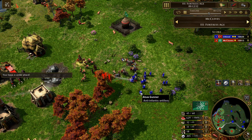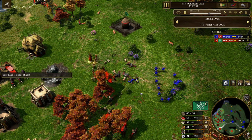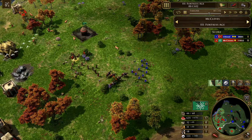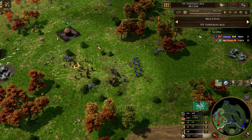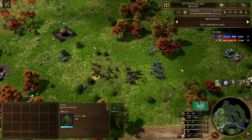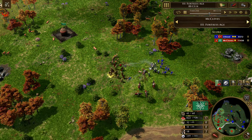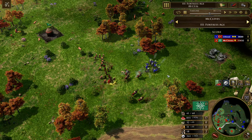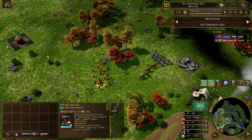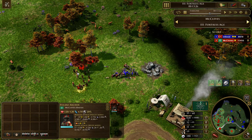There are like three Janissaries left, and once they're gone it's going to be easy to pick off the Abus guns with those cavalry. There's the reinforcing batch of cavalry, and yeah — now it's looking really good for McCleaves, and you can see that reflected in the score. We have some reinforcements in the form of Janissaries, but there's just not enough. These are going to die to the Akhans and the Fulanis. Really nice use of the Fulanis — they just got great value, considering Ottoman hasn't added any cavalry.